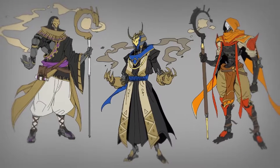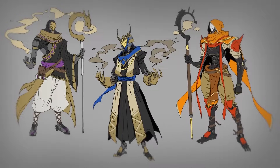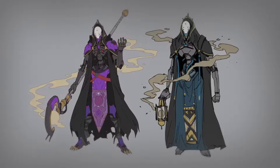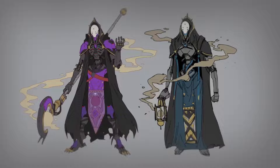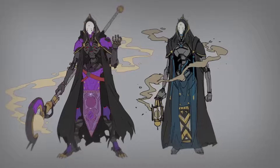Ramattra's final design archetype is heavily inspired by a shepherd or nomadic figure, with one of his main design points being a staff. Ramattra's staff was initially designed to have a reservoir of nanites, almost like a lantern hanging off of the staff.